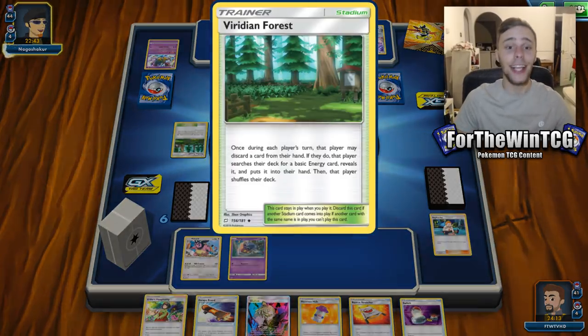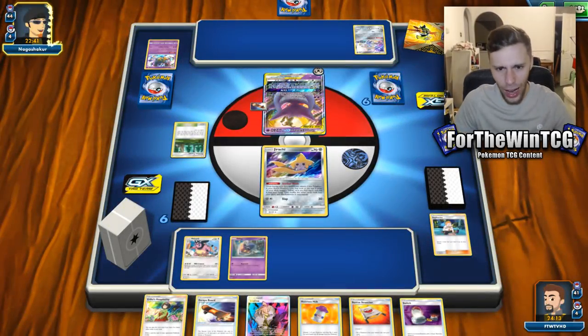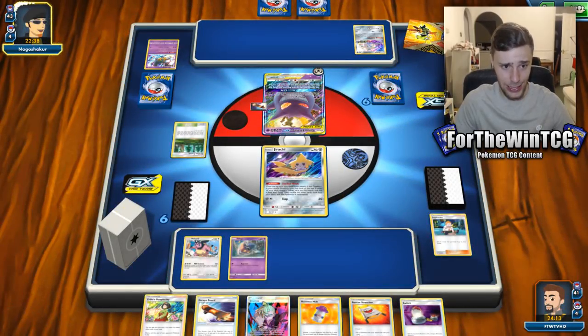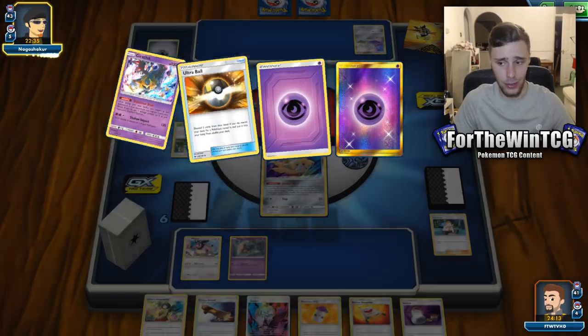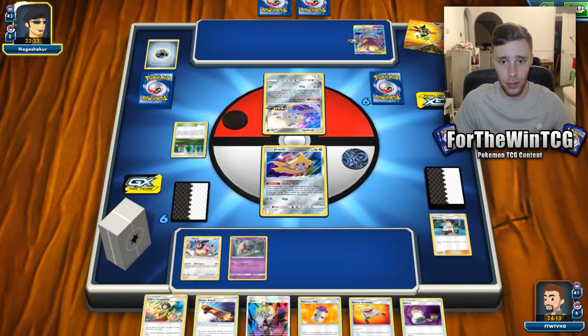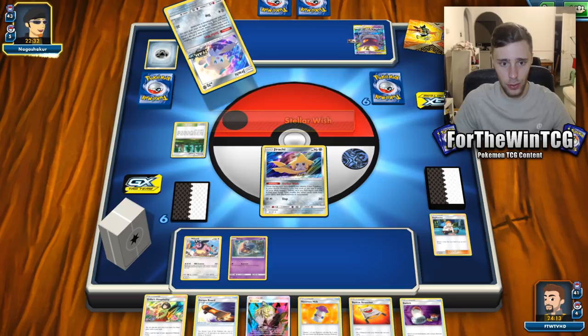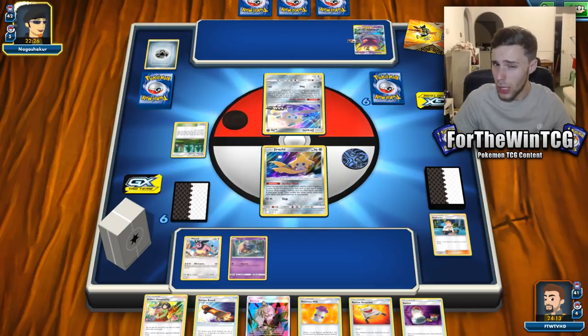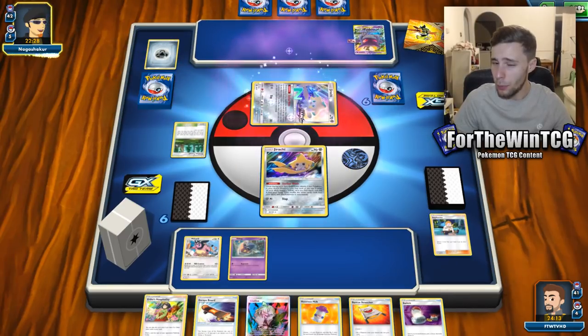I want to know what's going on with our Moomoo Milks — that's a way to search our deck. Why do you have a metal energy there? What are you doing? What is this? What's going on? Why are you playing a metal energy?